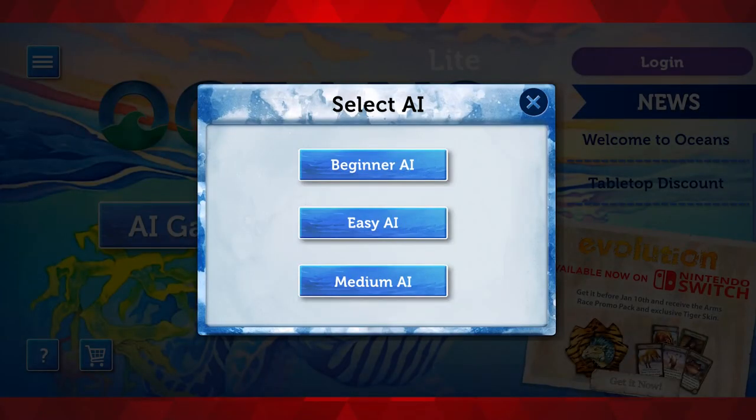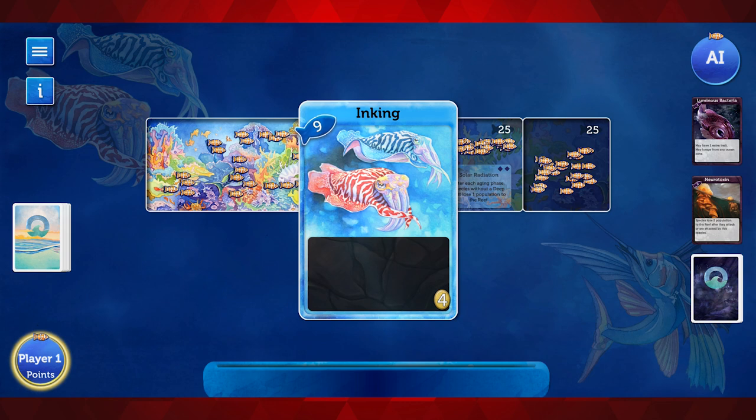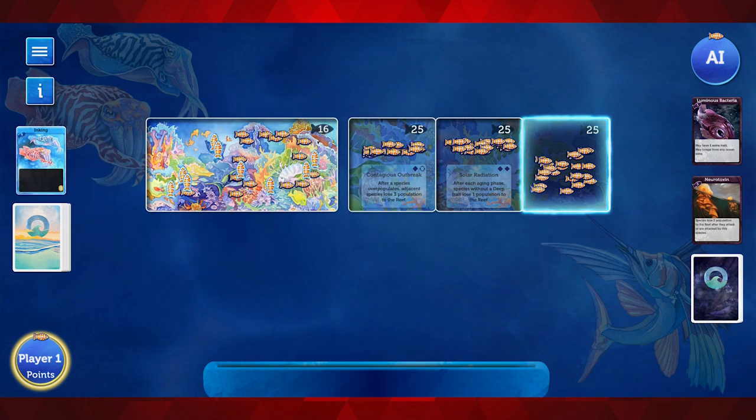If you want to know more about the game, you can check out our review of the base board game — we'll have a link right down below. As for this digital version, it is titled Ocean's Light. It is streamlined — pun intended — in a way to fit more well on a tablet or mobile device.